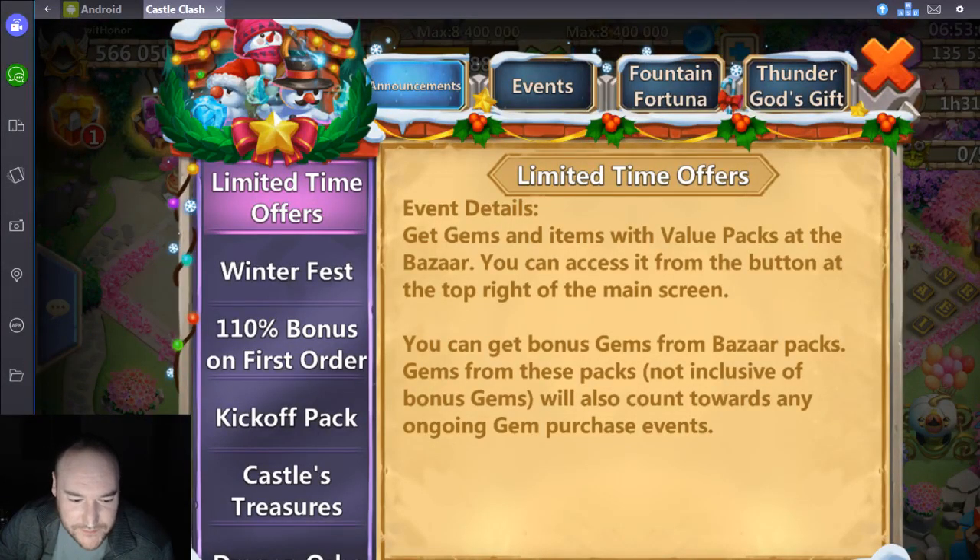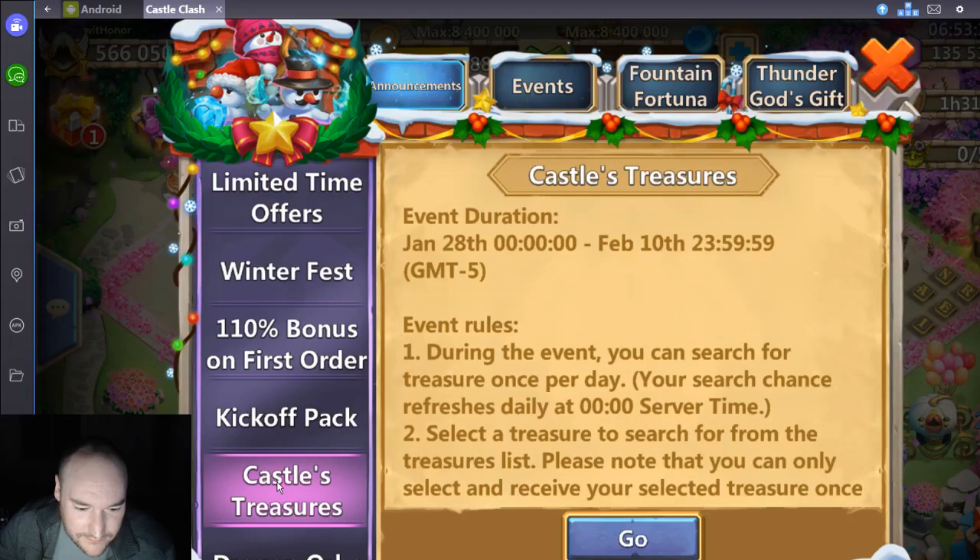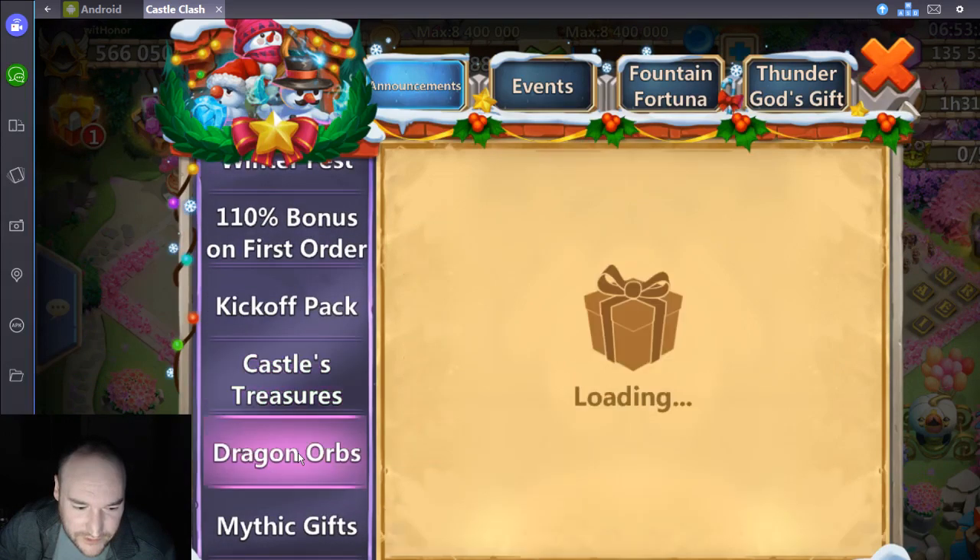What's going on Castleflash? My name is Ivana and in this video we're going to be collecting some rewards for the day and then unlocking the new hero Rosaline. So let's check out what you can do with the events today - kick off back, dragon orbs.